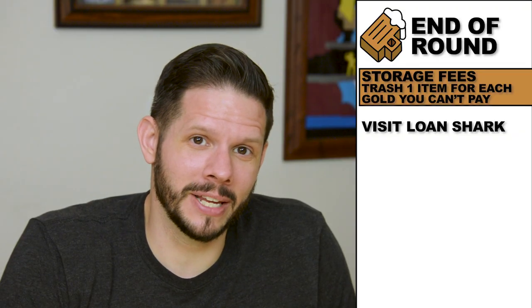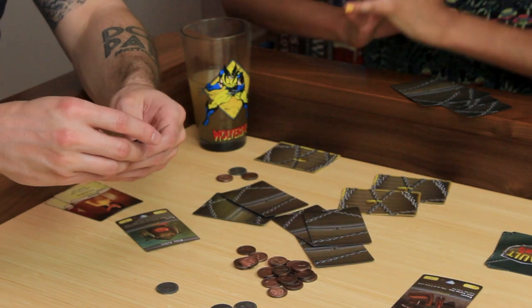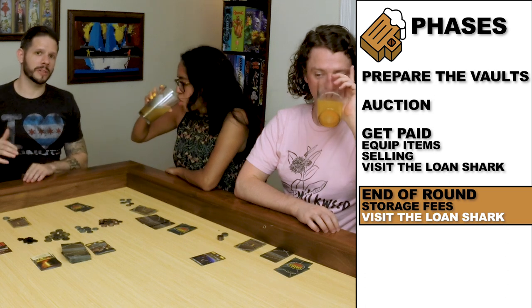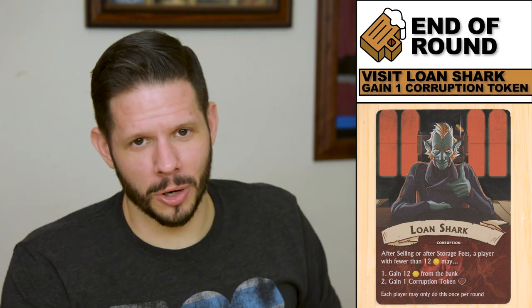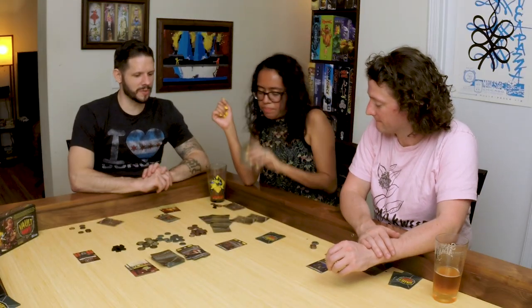When you don't have enough money to store all of your items, you have to trash one apiece. She's going to trash two items — trashing an ornate bow and a copper alembic. So you have your remaining seven items, go pay those — all of it into the bank. If you are under 12 gold, you can go visit the loan shark. Going to the loan shark gains you 12 gold, he's very friendly, however he's going to give you a corruption token. One corruption token is worth minus two victory points at the end of the game. We are going to get another beer and come back and finish Vault Wars.